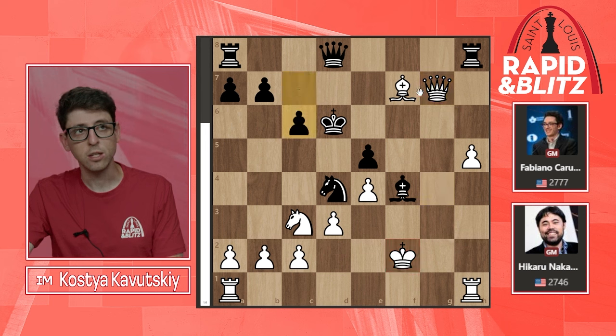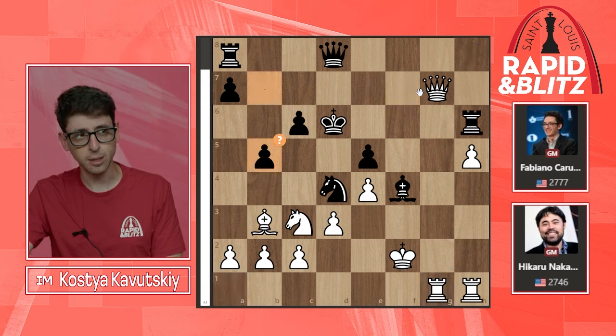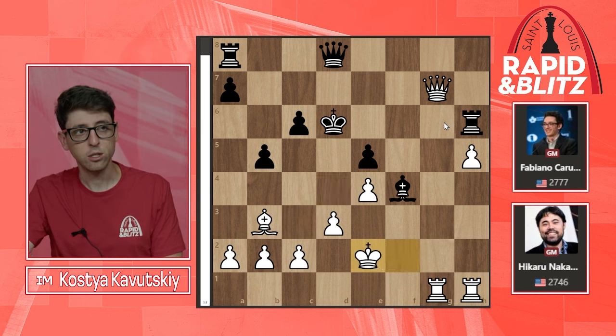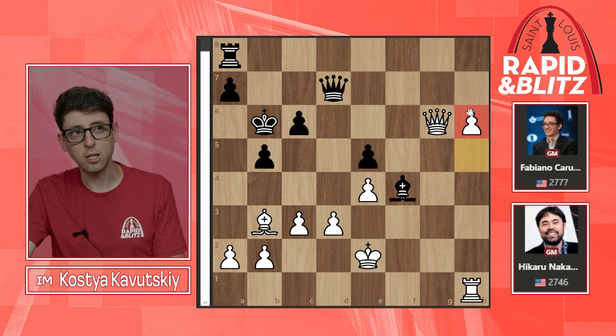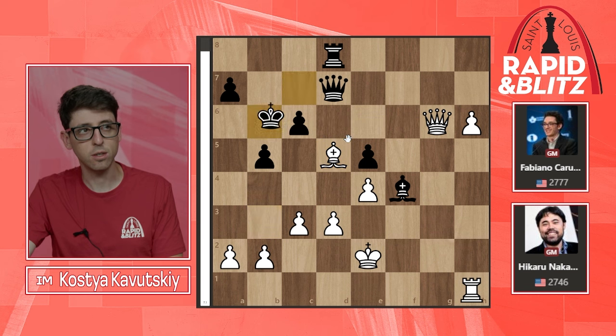Now Qxg7 — white's king does not look that bad anymore, the queen is super active and white is controlling the position. After c6, Rag1, Naka brings all his pieces in: Rh6, Bb3, b5, Ne2. Caruana is down to his last seconds trying to defend but it's basically hopeless — opposite-colored bishops on the board, black's king is extremely weak, white's king is safe in the center, and white's pieces are much more active with no counterplay whatsoever for black.